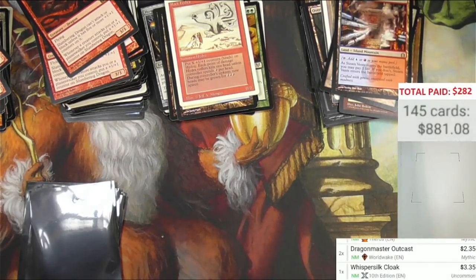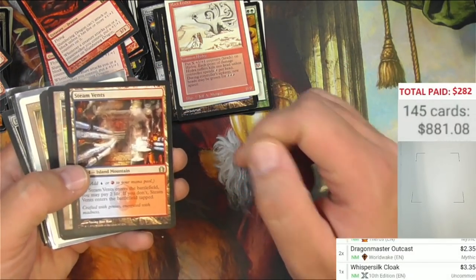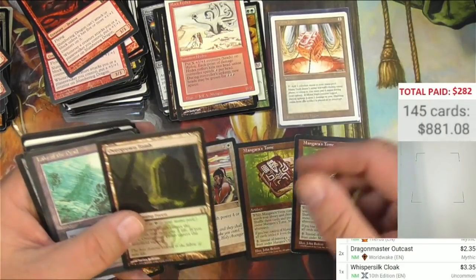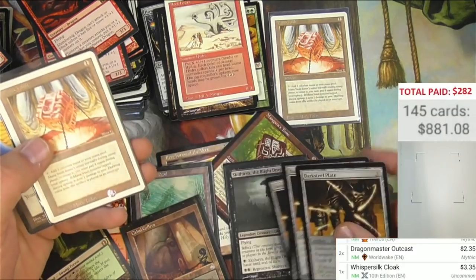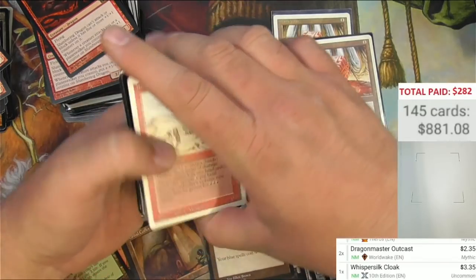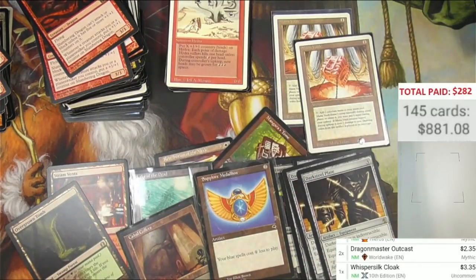All told, I did really good on $282 — ended up with almost $900 worth of stuff here. We got unadvertised more than one Mana Vault, we got a Lake of the Dead, got some shocklands, we got a Skithiryx, we got a Cabal Coffers, there's the other Mana Vault, and a Sapphire Medallion. And then plenty of other under-$10 cards, some pretty decent ones at that. Had a good time with this one. Let me know what you think down below. I'll talk to you later. TragicMTG out.